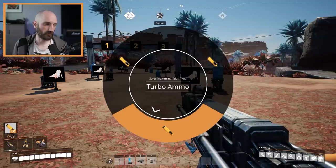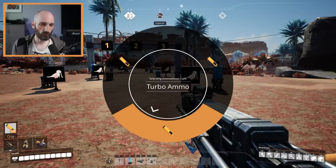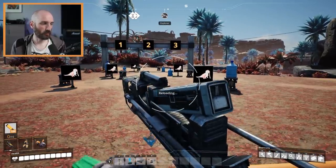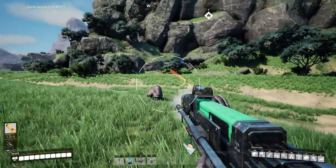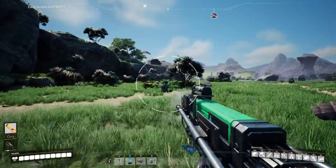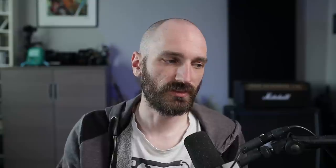The last new ammunition type for the rifle is referred to as homing — though the name is going to change. It functions kind of like the smart pistol in Titanfall: it homes in on enemies. You just need to aim in the general direction of an enemy and the projectiles will home in on it.